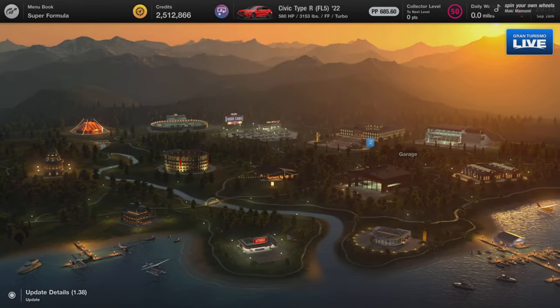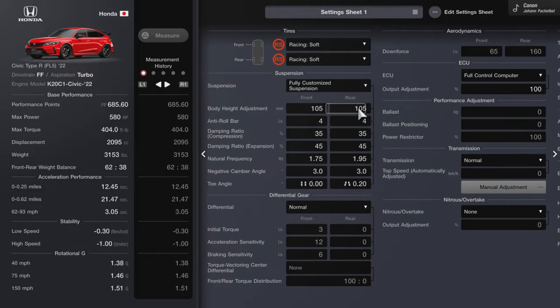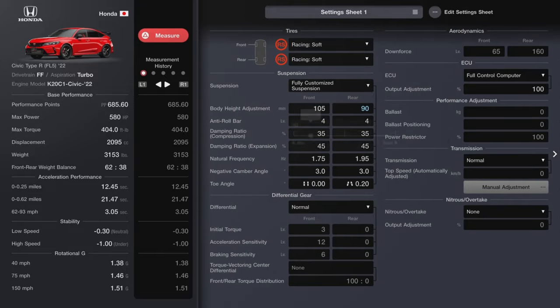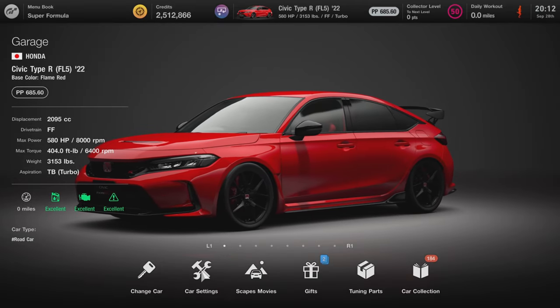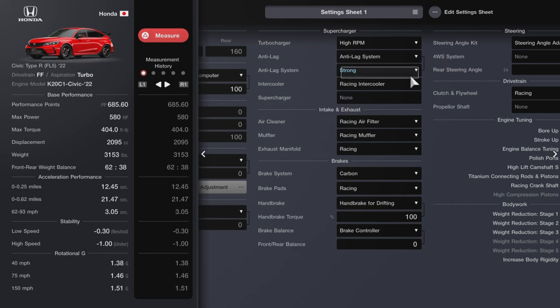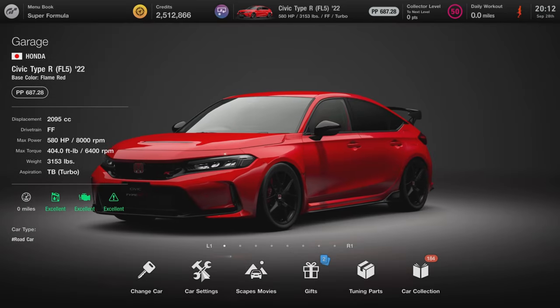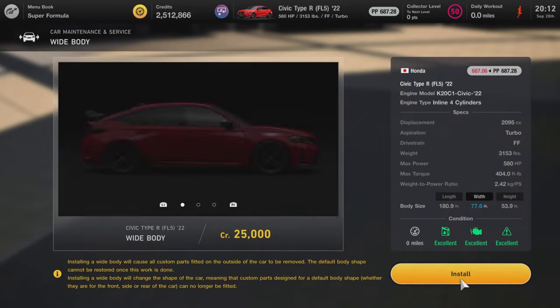Let's go to the garage — I want to lower the suspension and slam this car to the ground. That looks very nice. Also, let's turn on the anti-lag system and set it to Strong.